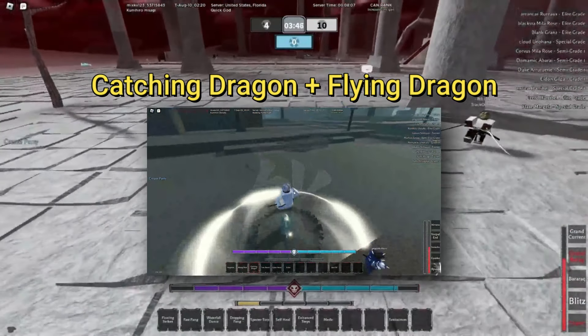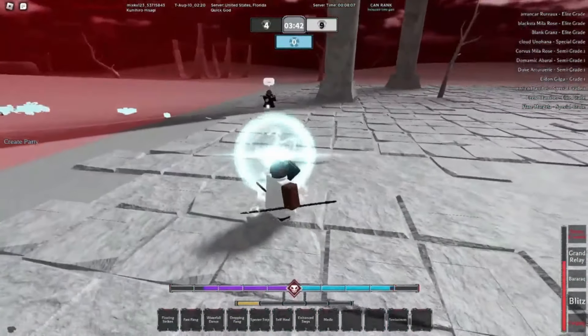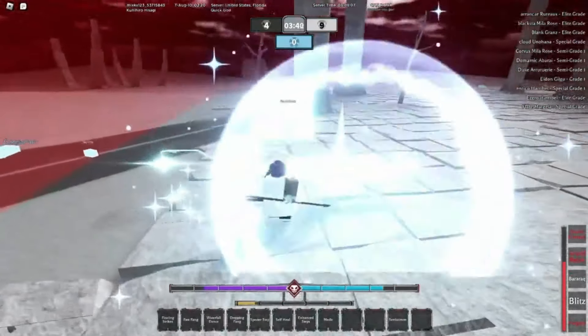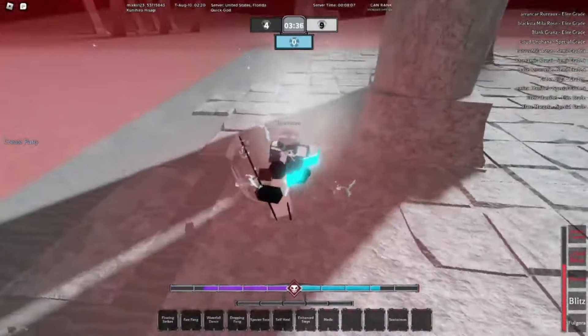The third move you want is Catching Dragon and Flying Dragon. Now it sounds like two moves, but one of them is a passive for Catching Dragon. You want to get Flying Dragon because you won't be able to deal damage without it, and just using Catching Dragon alone won't let you use the full combo.